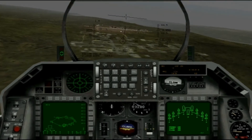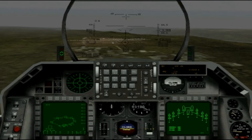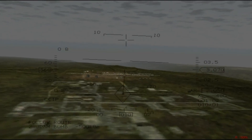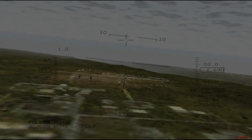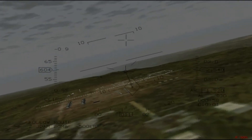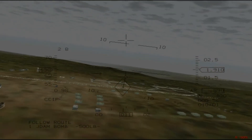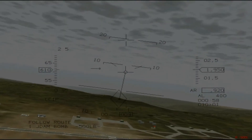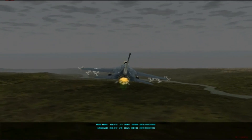I quite like the flight physics here, but it's 1998 — what do I expect? What does anyone expect? Drop some bombs on these mothers. Boom — pull out! I don't know what I've just done. I destroyed a couple of buildings. Let's go back for another pass.